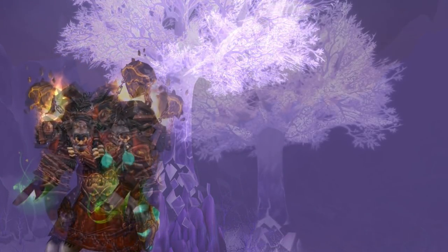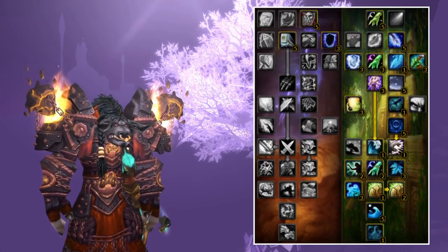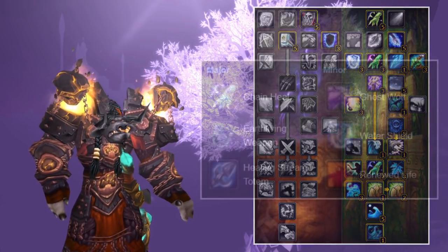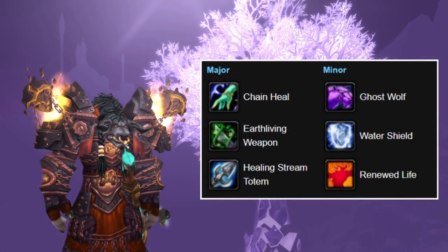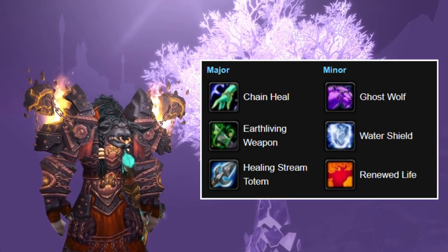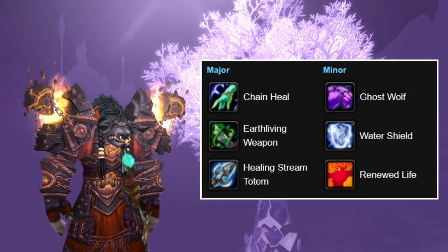Let's jump right into the talent tree. The first talent tree I will be covering is the one for Restoration Shaman. There are two different builds I like to use as a healer: one focusing on AoE healing, and one focusing more on single target healing. To increase my AoE healing, I need to focus on the right glyphs — for example, Glyph of Chain Heal to heal an additional target, and Glyph of Earth Living Weapon to have a higher chance to apply its healing effect. When you combine these with the Glyph of Healing Stream Totem, you do amazing AoE healing as a Shaman. These are the glyphs I like to use for that.